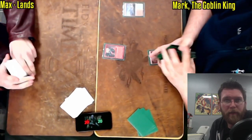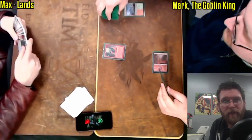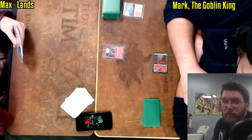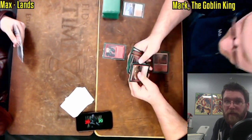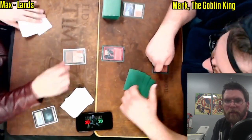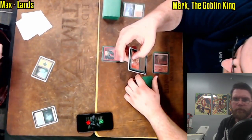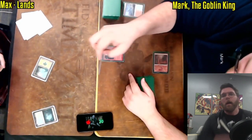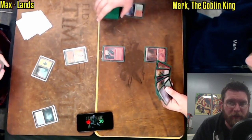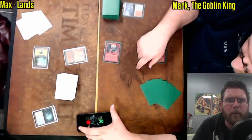Goblin Lackey is a great opening here for Mark. The Goblin King is going to look to have an explosive start against Max. Max is going to need some way of controlling the board or just straight up outracing it. Of course, the other side of trying to outrace Goblins can be pretty tricky — they may end up having some shenanigans. Drop of Honey. At the beginning of Max's turn, it looks like Mark is going to swing.